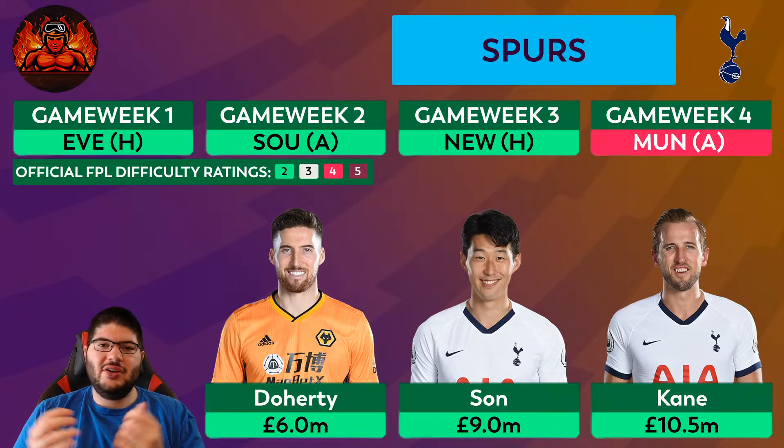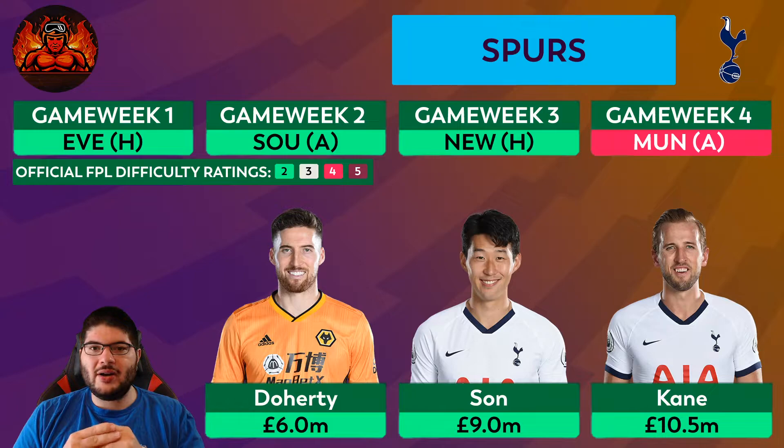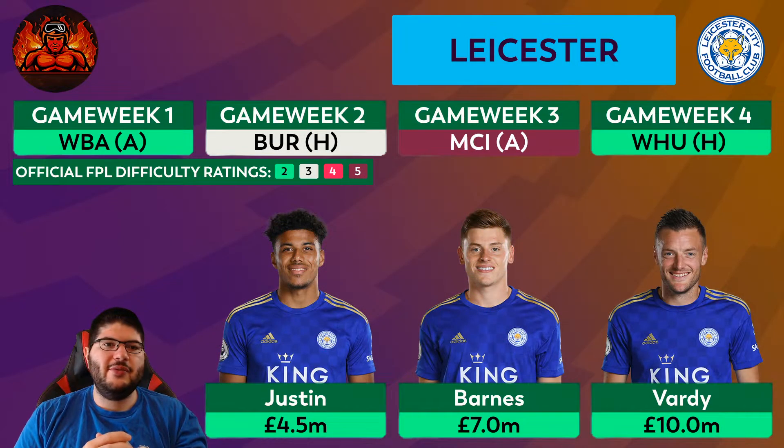Heung-min Son will probably play a bit wider this season with Dele Alli potentially coming back as a number ten. At nine million Son might be a bit expensive — you could go for a Chelsea asset at eight and a half million. But Harry Kane is definitely being overlooked; he loves scoring against Everton and Newcastle and can score against anyone on his day. Spurs are definitely a team to target for the opening fixtures.